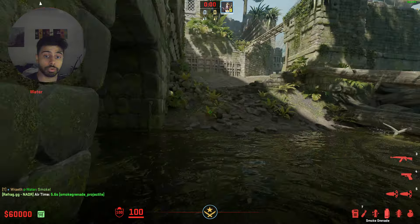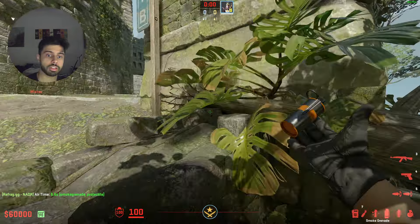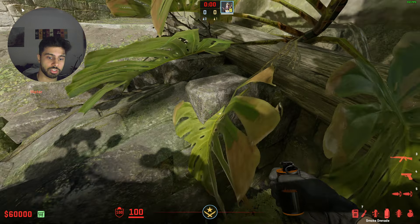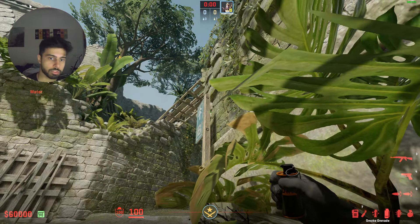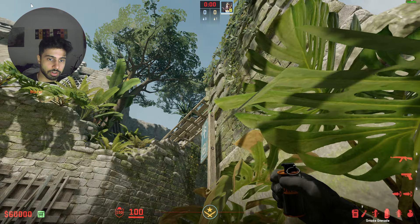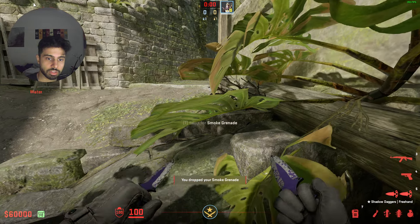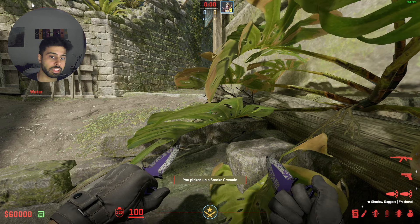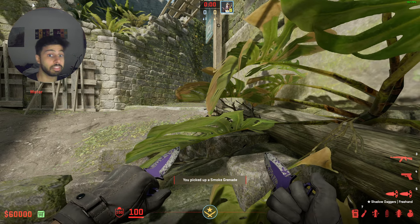All of these smokes can be thrown from the same spot. If you want to line up all these smokes, you probably want your teammates to drop one. The lineup for dropping the smoke is just stand right here, tell your teammates to drop the smoke to you, and just aim right here and drop that smoke. It's going to land on that leaf in front of you. Anytime you want to pick up the smoke, just look at that leaf and press your pickup key.